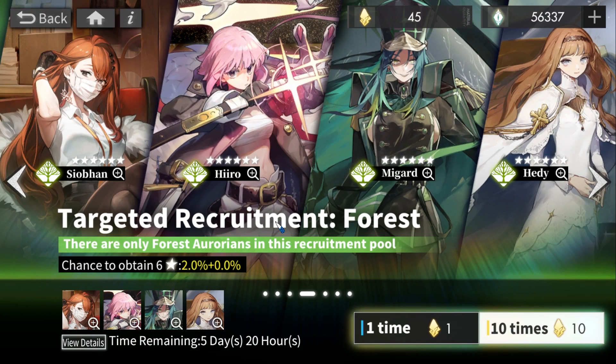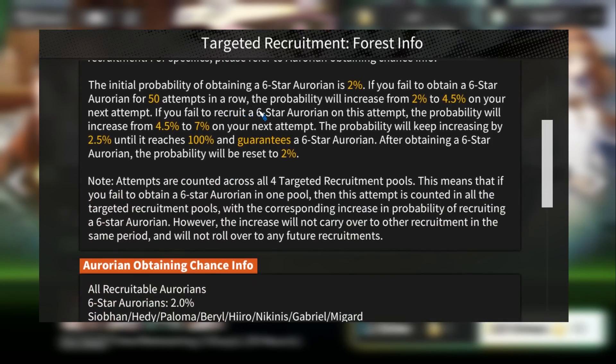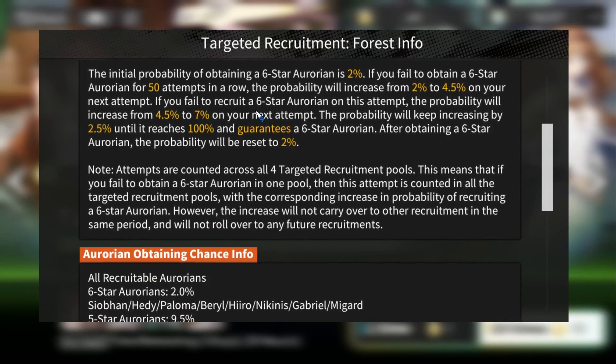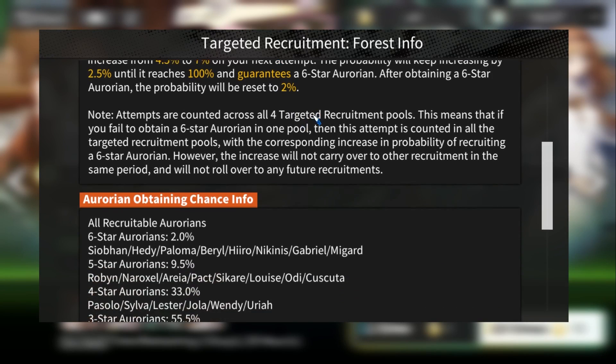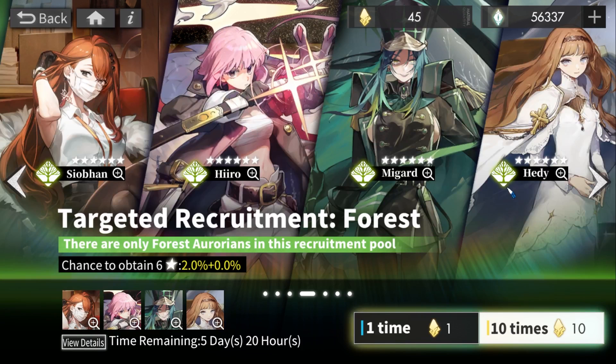The banner is confusing because it shows strong units on the front page, but in fact it's a banner where you can summon all units of one element with no specific rate-up — just a smaller pool. For example, on the forest banner you can get every single forest unit: Sioban, Heady, Paloma, Beryl, Hero, Nickinus, Gabriel, and Megard. There is no rate-up, so don't confuse yourself with the image shown.